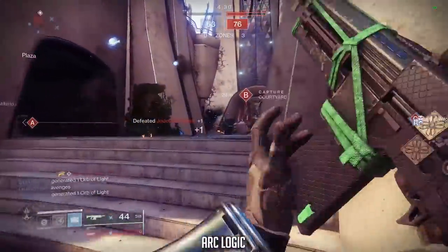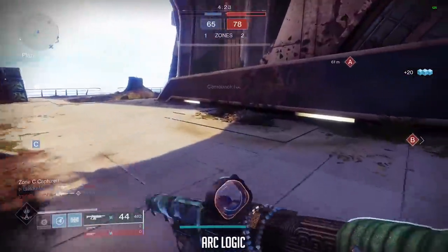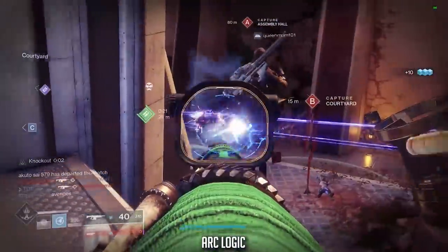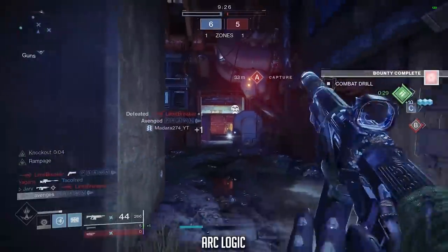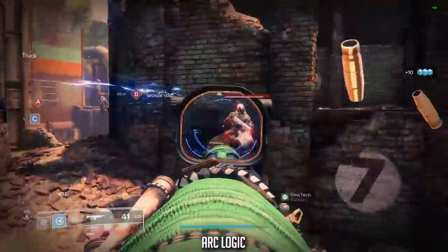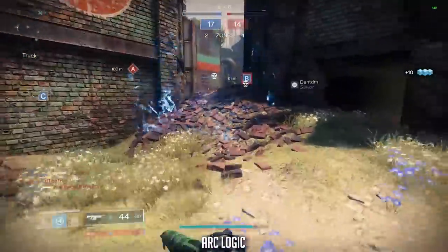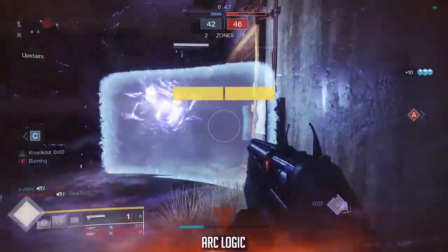Moving on to the Arc Logic — again a legendary energy auto rifle, adaptive frame, also farmable from the Pit of Heresy over on the Moon, so be sure to visit Eris if you're working on that. Statistically it has lower range and stability than the previous two, however with the right perks and barrel options you can still get a formidable roll. Like the Gnawing Hunger it has barrel options so you're stuck with a short-range sight, and Ricochet Rounds isn't available, though Accurized Rounds is if you want that +10 to range. In the second column you can have Outlaw for a faster reload, or Moving Target, which increases movement speed and improves target acquisition while aiming down sights.